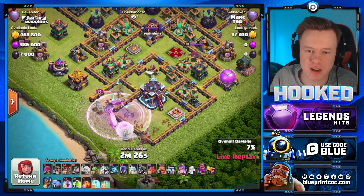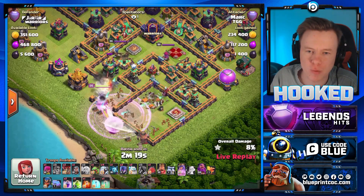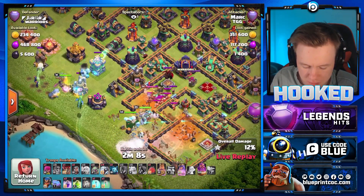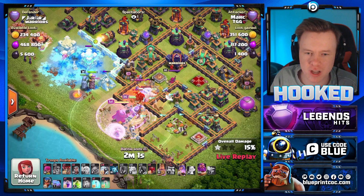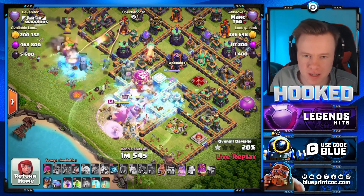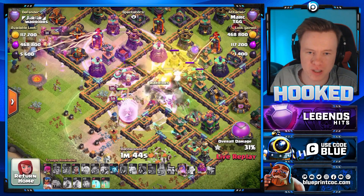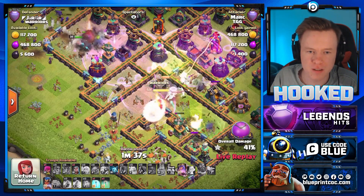Notice he's starting with queen charge, not a water walk. I like this because you can't water walk that Town Hall but you can queen charge it pretty nicely. We've got the warden coming in — he's got the king, witches, and a baby dragon on the funnel. I assume he's trying to deploy the titans inside the base. Hopefully they don't go running in — and look at that. That right there showed the power of starting with the queen charge into Titan Smash. We're going to get an ability pop here — okay, that's really well done.